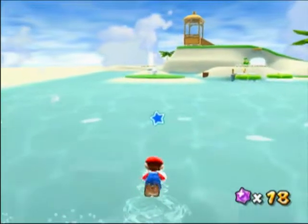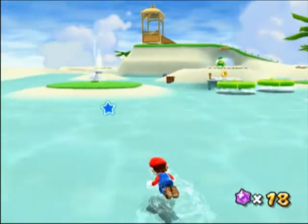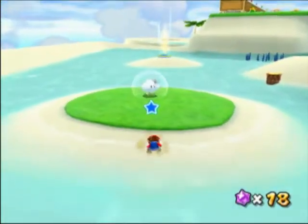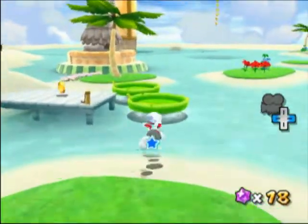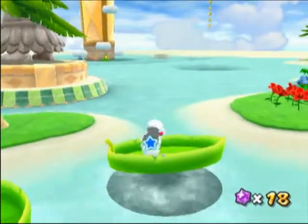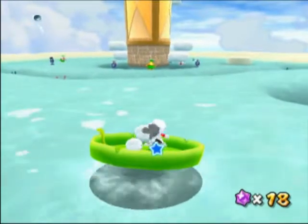You stomp on that switch, it activates the cloud flower. Long jump on one of these leaves to control it — you just have to walk into the side of the leaf. Don't jump, it's not motion control. Just walk into the side of it; they're kind of like hovercrafts. So you control the hovercraft over here.